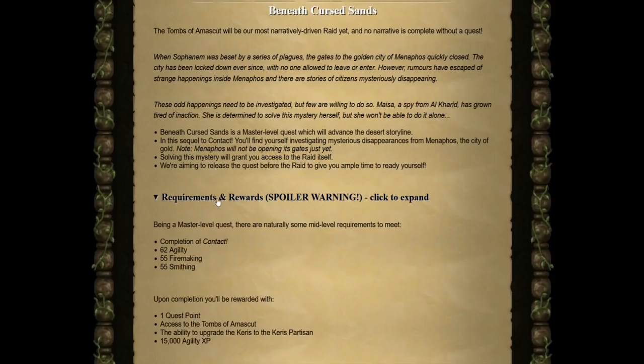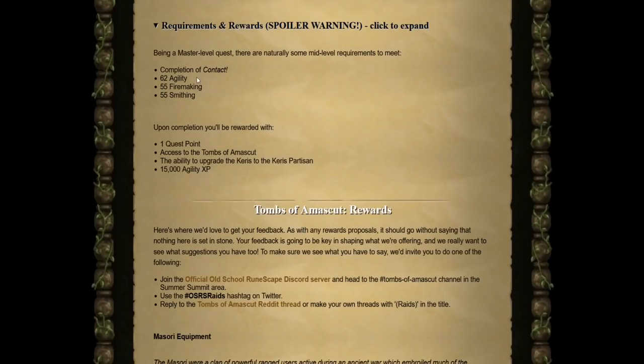The post lists quest requirements and rewards. Requirements are: completion of Contact, 62 Agility, 55 Firemaking, and 55 Smithing. Rewards include one quest point, access to the Tombs of Amascut, the ability to upgrade the Keris to the Keris Partisan, and 15k Agility XP.